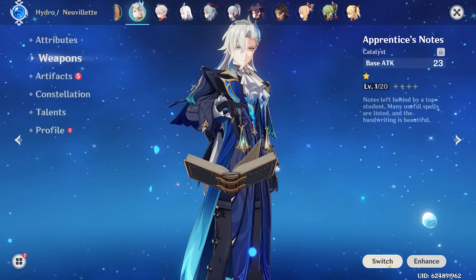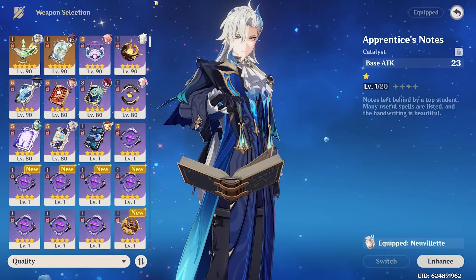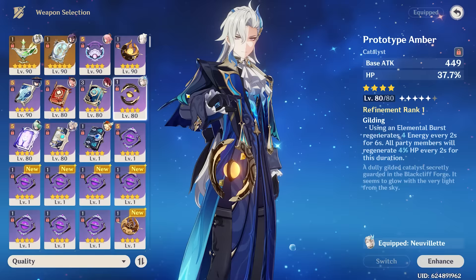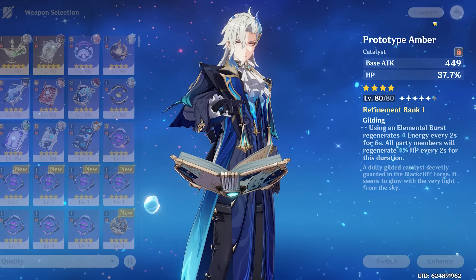For his weapon, our best free-to-play option is going to be the Prototype Amber. That's going to give him a nice bit of HP percent, which he does scale with, and a little bit more energy as well. For whales, his best in slot is of course his signature, but unfortunately I do not have that. So we're going with the Prototype Amber, which I absolutely love. My other option would be Widsith — the only problem is it's pretty situational because it doesn't have any HP percent scaling, and he doesn't need the attack percent as much, but it can still be nice for elemental damage bonus or EM. I think I'm going to stick with Prototype Amber.